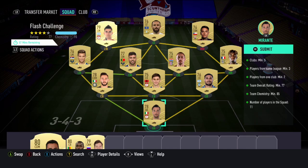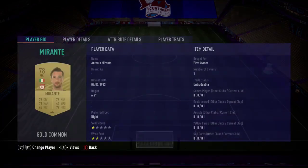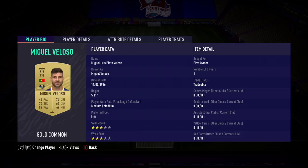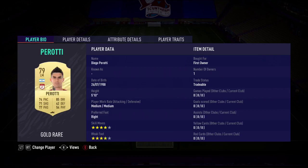I like to do it just to know I'm going to be able to do it straight away. So if you want to copy me exactly, I've used Marante, Palomino, Combuala, Gagliardini, Caramoni, Hogg, Miguel Veloso, Lazovic, Pulgar, Mariki, and then Parotti.